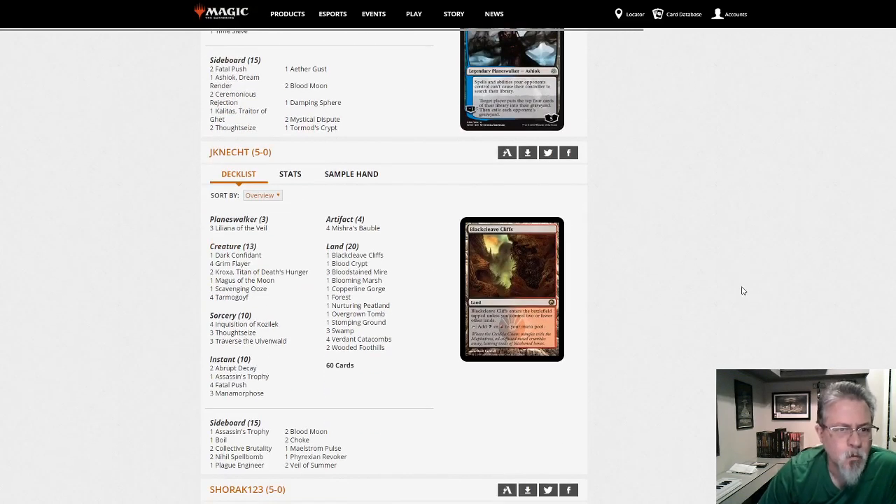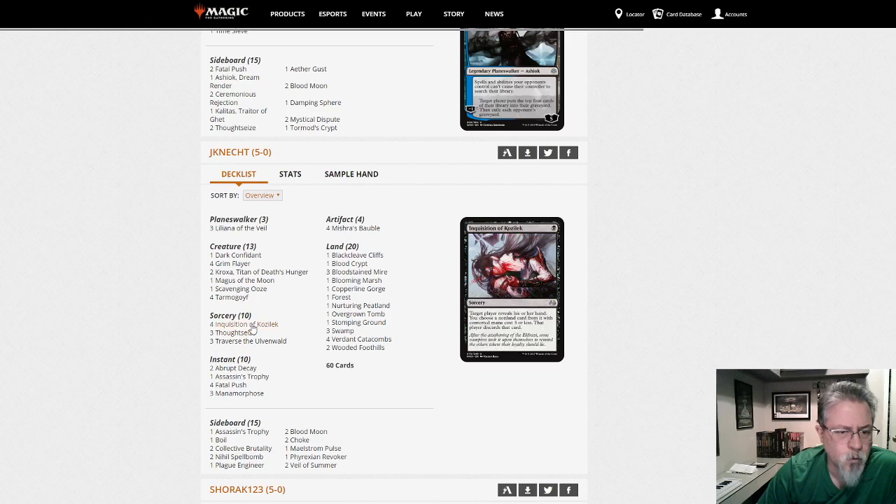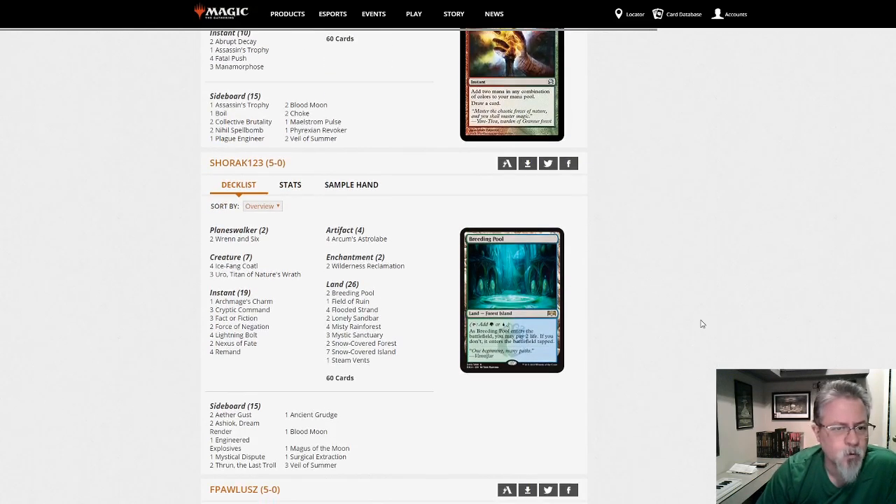Jane Nekt with Jund — two Kroxas, Thoughtseizes, Inquisitions, Traverses, Baubles. Yep, good old Jund — different mix of threats and answers than the earlier list but yeah, that's a good one.